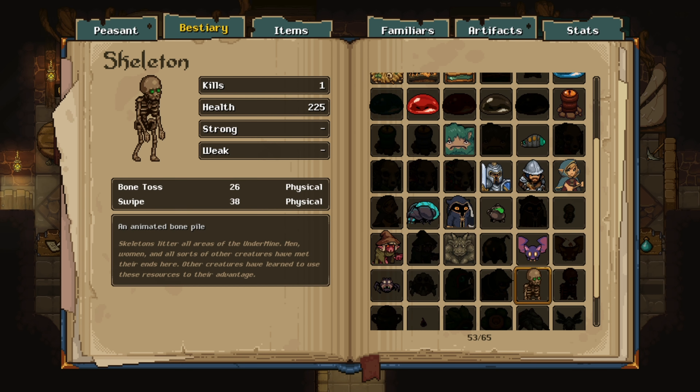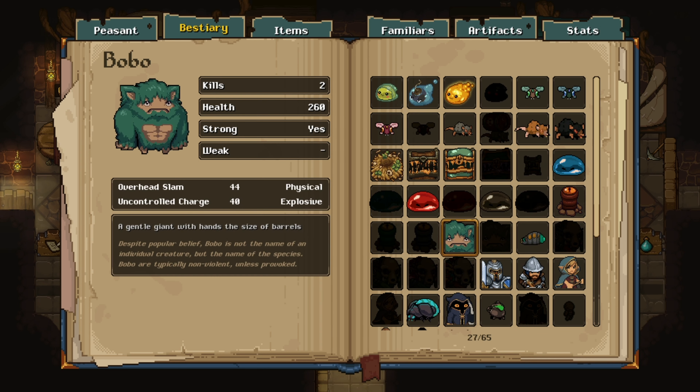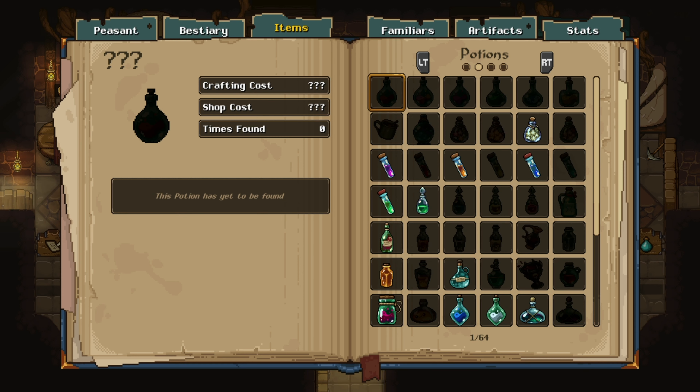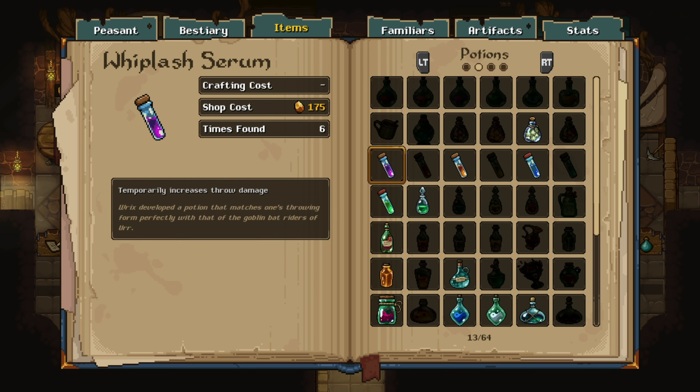One really nice feature in this game is the built-in journal. It will automatically get filled out as you discover new enemies, items, familiars, and artifacts in the game. Then you'll be able to reference it at any point.